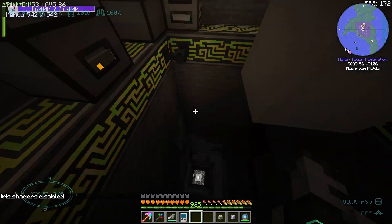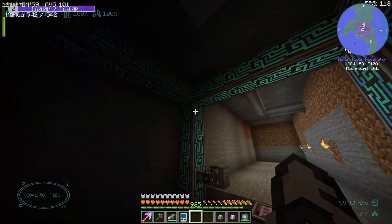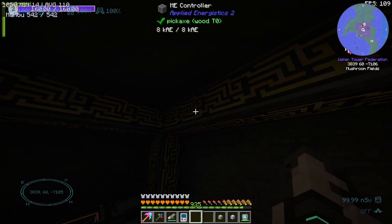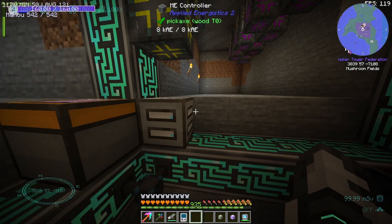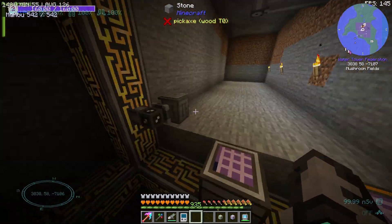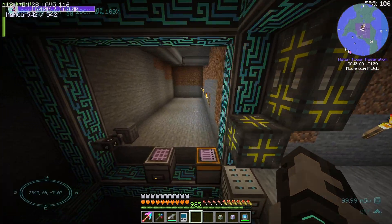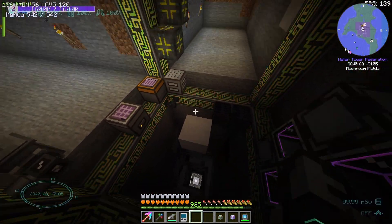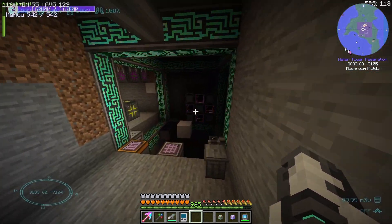This would have been very beautiful with all the hallway setup and whatnot. This is obviously a big controller from Applied Nerd Logistics 2. We've got some auto-crafting setting up in the walls here. Bunch of machines, we've got a few other little chests and doodads. But yeah, it was clearly, there was a vision — there was definitely a vision, but it sadly did not come into complete fruition.